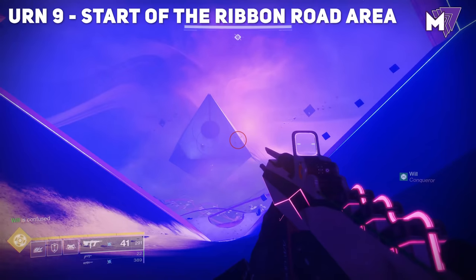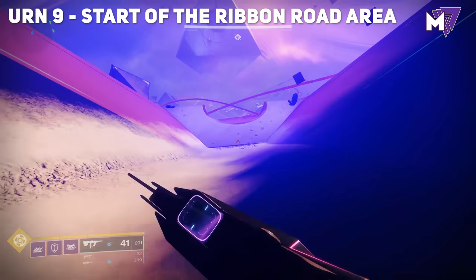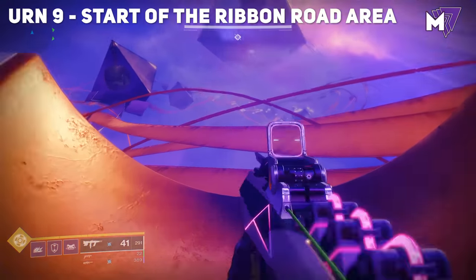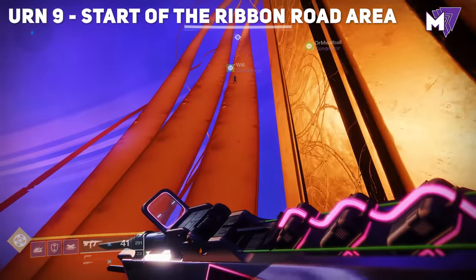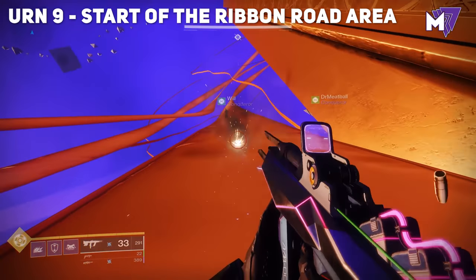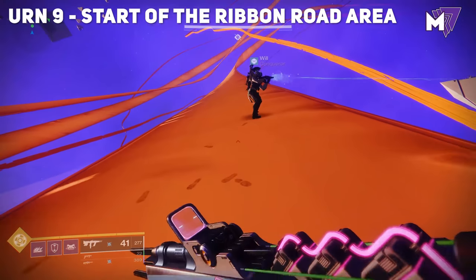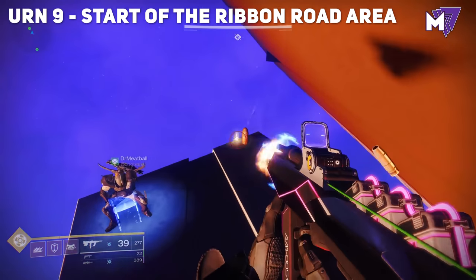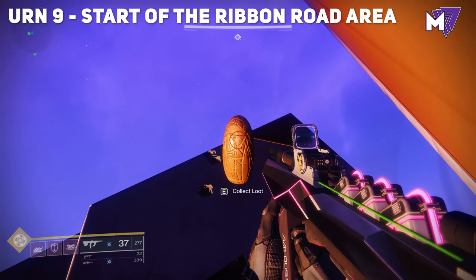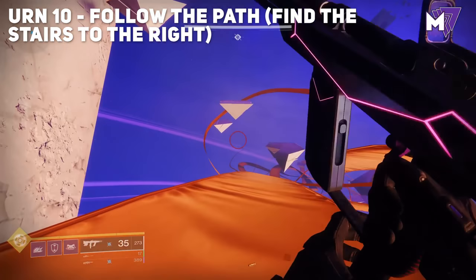The next urn is near the start of the ribbon road area. Look at the skybox and jump down to the ribbon that starts the ribbon road. Instead of going left where the path leads, go to the right. Climb up the ribbons as high as you can go and to your right you'll see a pyramid-shaped platform. Jump over to that ledge and pick up the next urn.